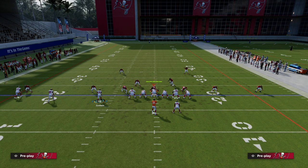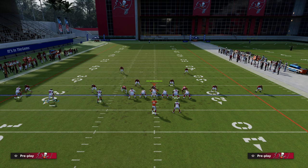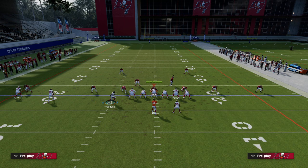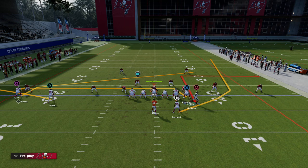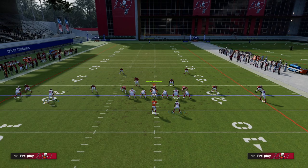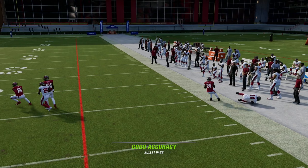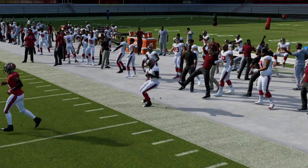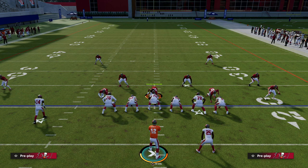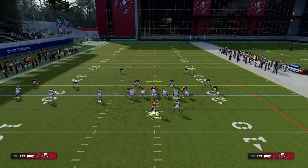A great way to pick up the edge rusher off the right side is to call a play action play, slide the line, and maybe ID the corner. We can still do everything else we were doing because we're basically just hot routing the entire play. Play action gives better pass protection - one of the many reasons why Trips TE is so good. Step up, step up, right on the cut - throw that out route against man coverage.